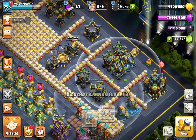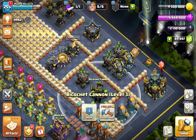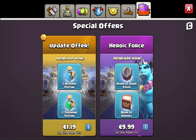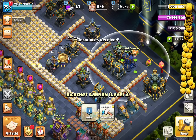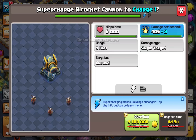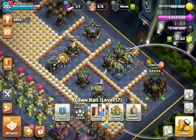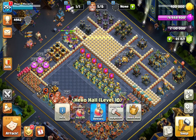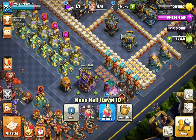First we're going to do the Fire Splitter, maxing that out with a gem, then moving on to the Ricochet Cannons. We need a few more gems or more CWL medals — the CWL medals are just an amazing way to gem-to-max these updates when you obviously don't have enough runes. You can see how I calculated both Ricochet Cannons to get it done with one purchase. The Hero Hall is right here — boom, we're done, perfect upgrade.